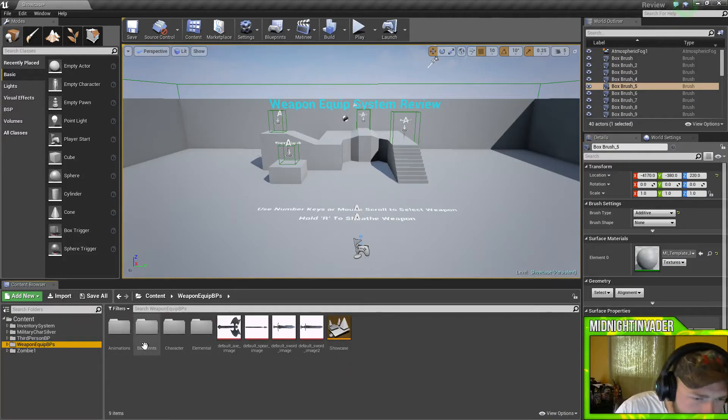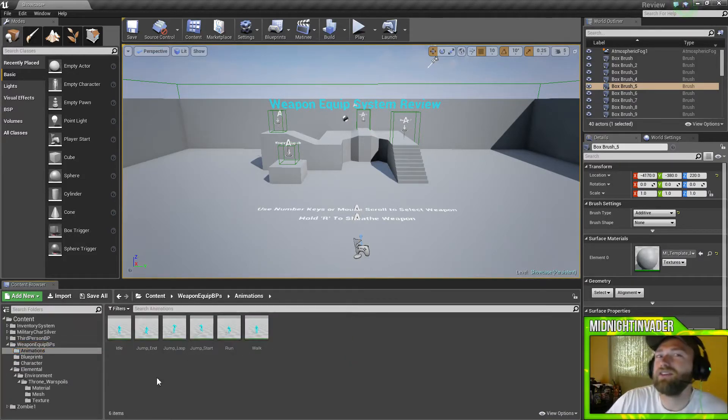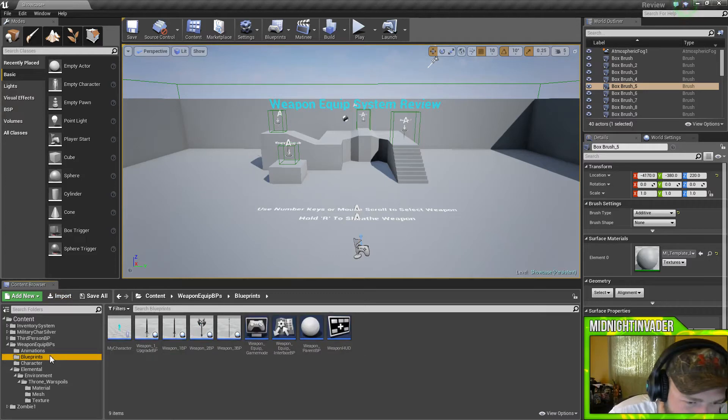We'll jump right into this. We got animations which is just like the inventory system running off third person. And just like the third person, it creates a whole other folder that you've got to migrate over — the joys of that. We got the blueprints here. Same vice versa: if you want to implement these weapons into the game, make sure they're the blueprints. Or if you want to make your own, like a gun, which would be good for weapon packs, then just follow this.